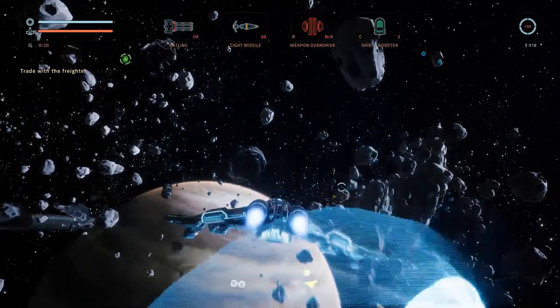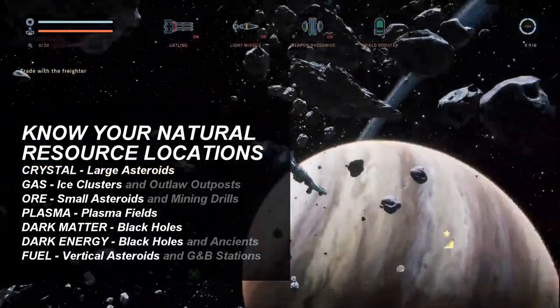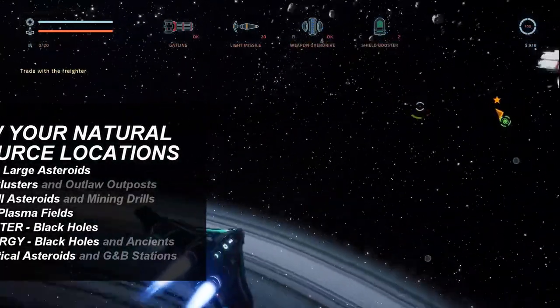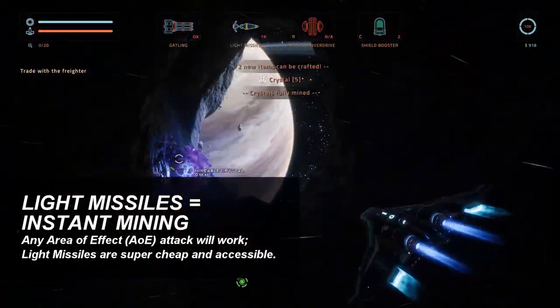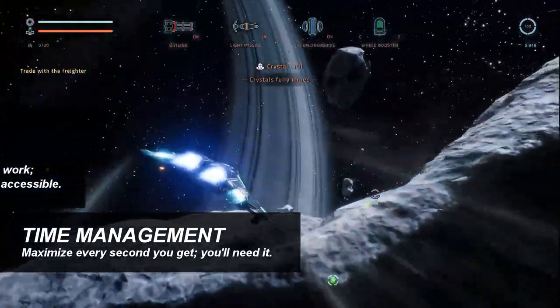We need to get some crystal — crystals are found from large asteroids. I like to use light missiles because time is absolutely critical in hardcore mode.